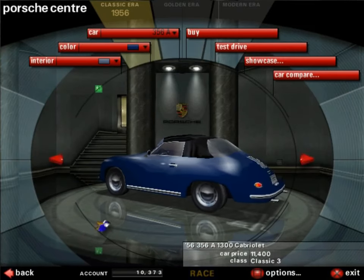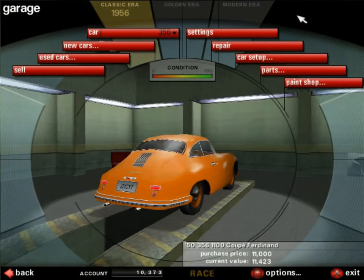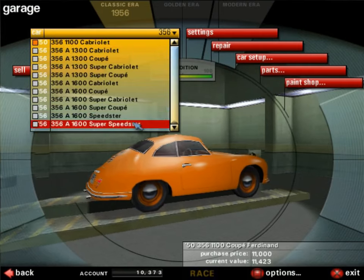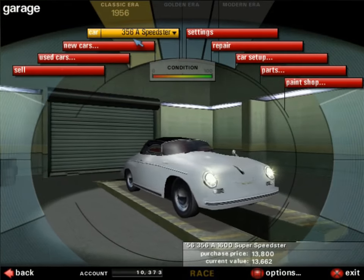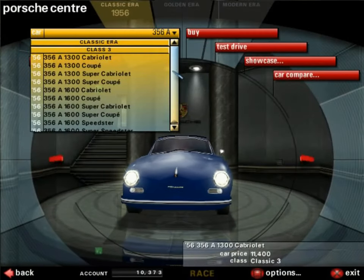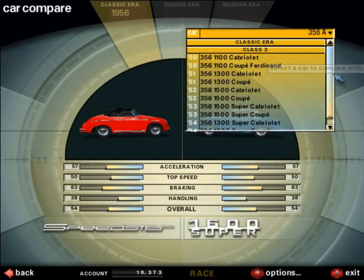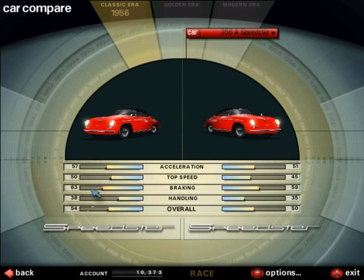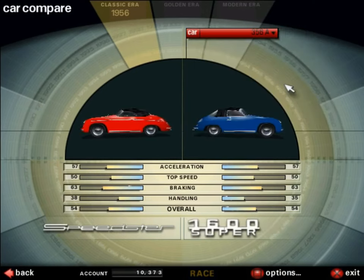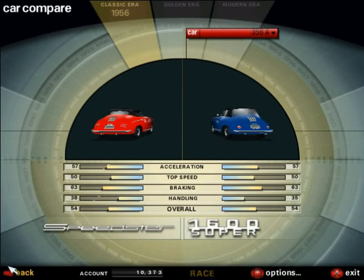We have every single 356A available in the new car section. The one we're going to use is the 356A Super Speedster, which I'm going to dislike a bit but it's the one I'll use. Let's go to car compare. The Super Speedster has more acceleration, more top speed, better braking and better handling than the standard Speedster. Compared to the Super Cabriolet it's pretty similar, but handling is a bit better on the Super Speedster, so we'll stay with that.